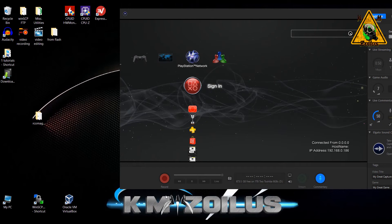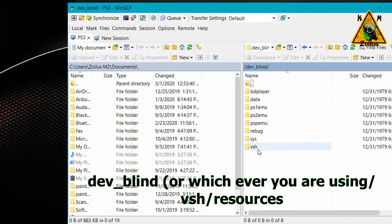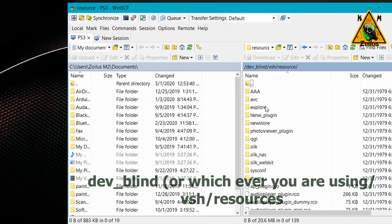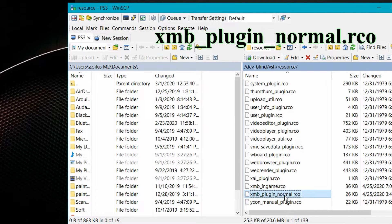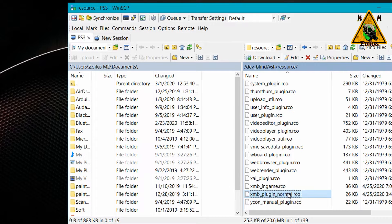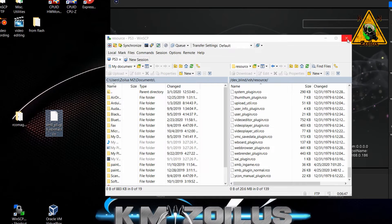Now we need to get the file from the PS3. I'm using FTP with my dev blind folder open. HEN users should see a dev rewrite folder and can go through that. Once in your dev flash folder, go into vsh, then resources, scroll all the way down, and grab the file called xmb_plugin_normal.rco — that's the one we're using for the PSN logo. Drag it over to your desktop.